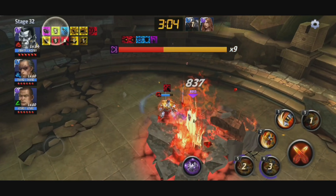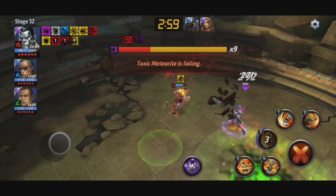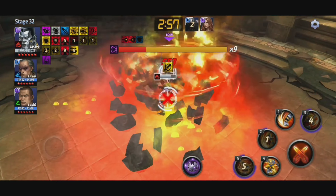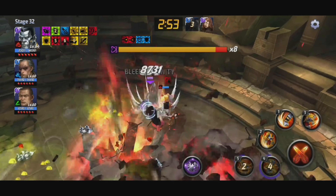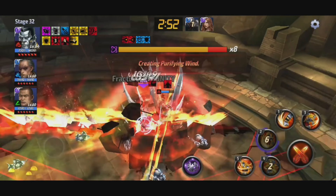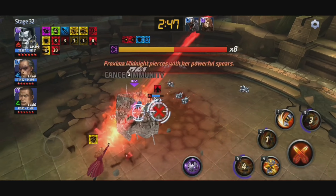Having all defense down on four separate skills that applies to world boss is a must. All defense downs only last about four seconds, but if you're canceling from one skill into the next, you're going to be doing that much more damage because you're stacking all defense down on top of each other.